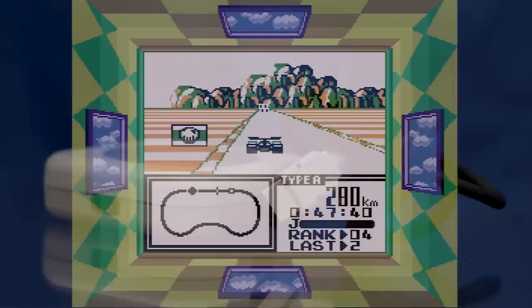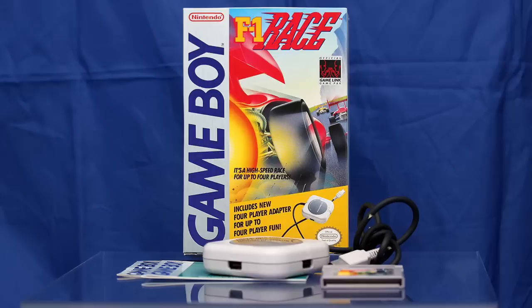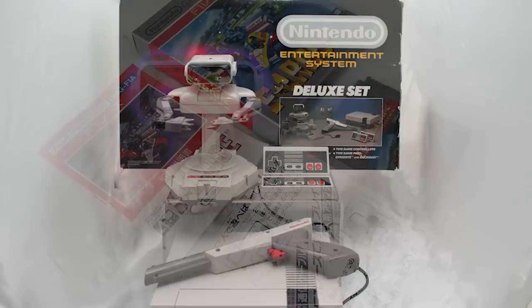This video series has drifted very slightly from strict chronological order for logistical reasons, which wouldn't normally be a big deal, but it did result in the slight hiccup of Trump Boy 2 appearing before the game whose pack-in peripheral it took advantage of. In the US, F1 Race for Game Boy shipped in an oversized box that contained both the game and the 4-player adapter peripheral. But that was America, where Nintendo recognized the innate stinginess of the native market and frequently offered pack-in values for items that were sold separately back in Japan.